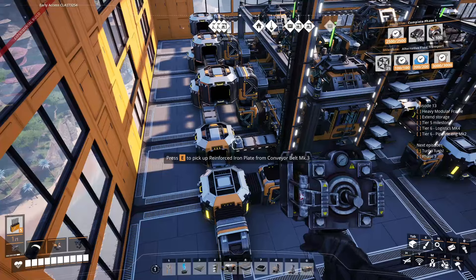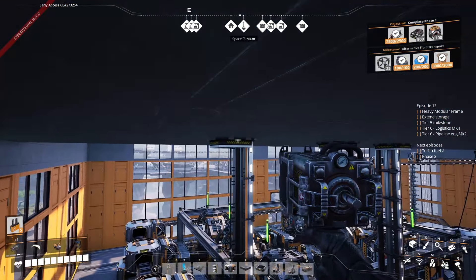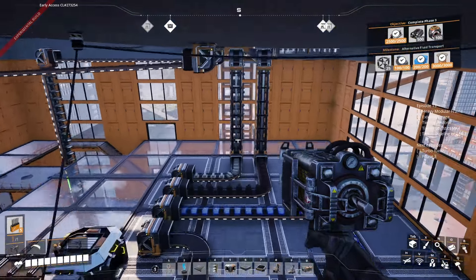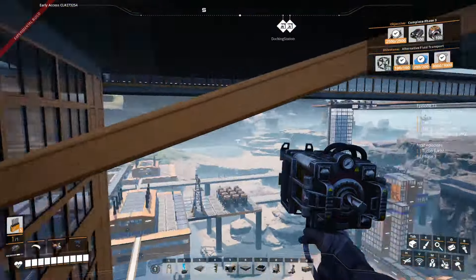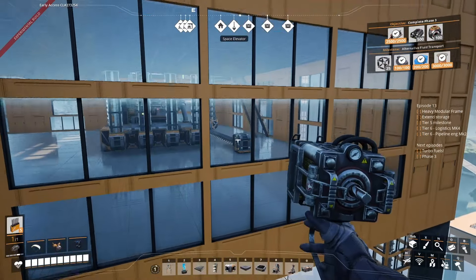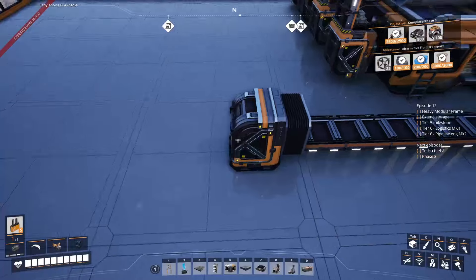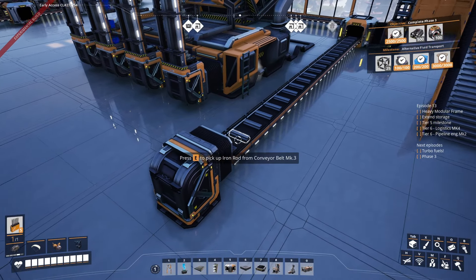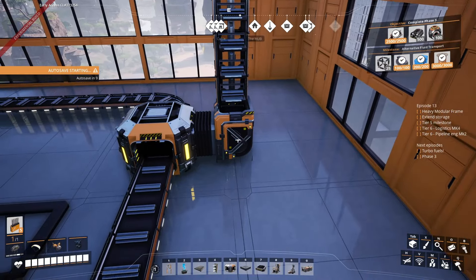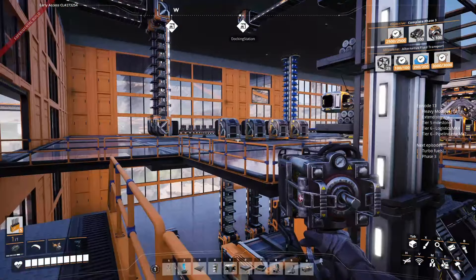The whole factory belt loop is full because we're producing more than we need — each assembler requires three reinforced iron plates, we have six assemblers so that's 18, and we're producing 20. The surplus goes into overflow up to the top into storage. For iron rods: they also come from the bottom factory, go up, and we have a smart splitter that says first go into the factory, and when full, go up to storage via the stairs.